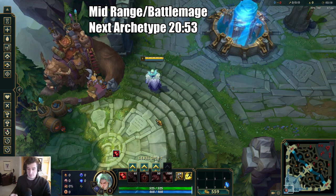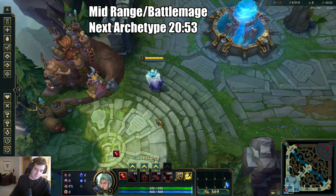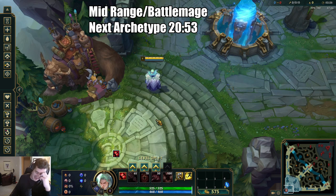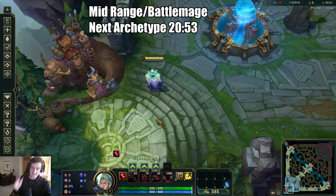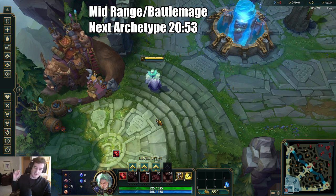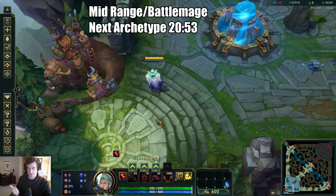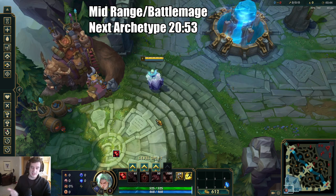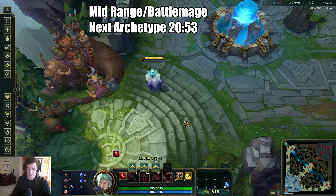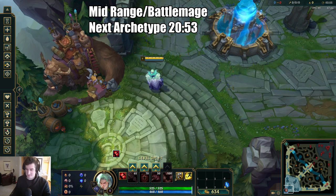Get used to playing a defensive playstyle until you get your item and level power spikes. You need to survive until level 6 and then punish the enemy in their cooldown windows when they use their big abilities — for example, Cassiopeia's Miasma or if Ryze uses his Root. That's when you chase them down the lane and really punish these battle mages who are essentially looking to do what you do. That will wrap up this archetype for Swain.